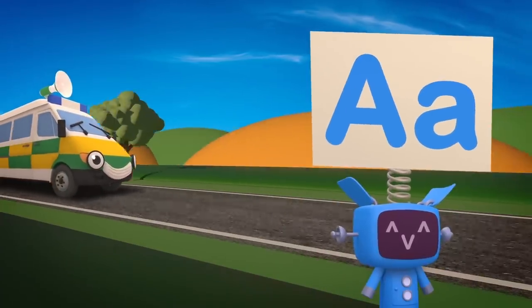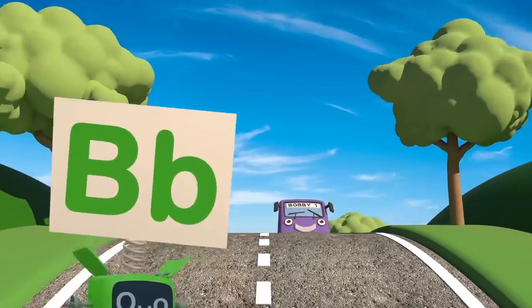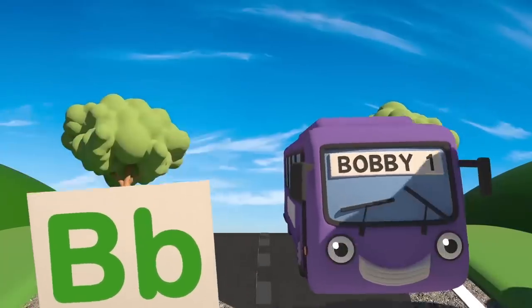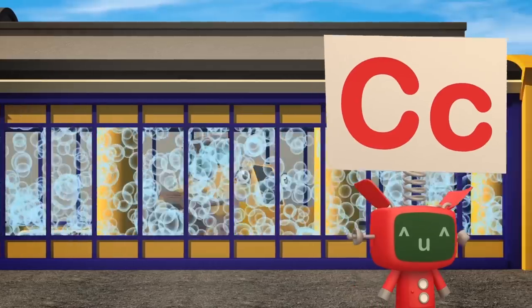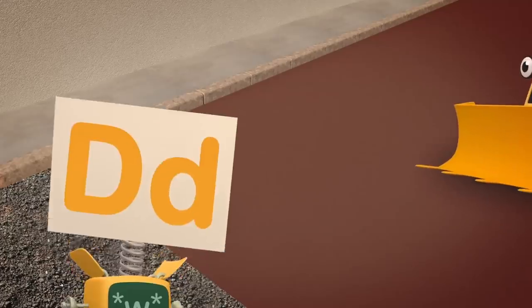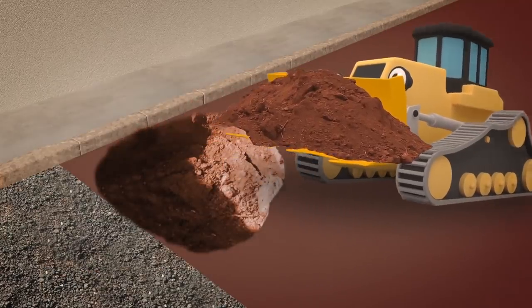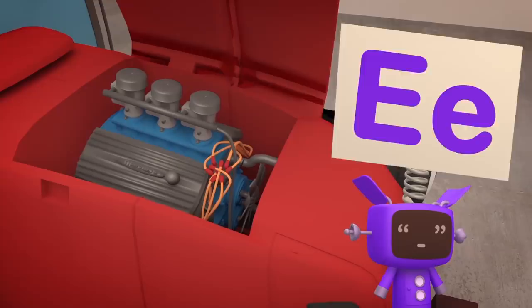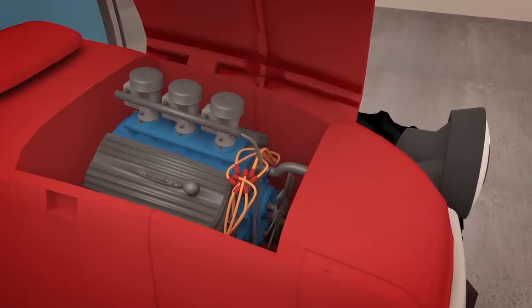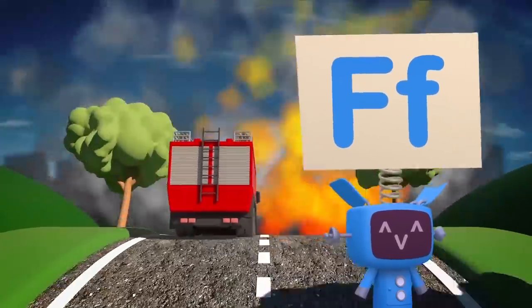A is for Amber the Ambulance — she'll help if you fall down! B is for Bobby the Brilliant Bus — he'll drive everyone into town! C is for our cool car wash, to make our vehicles shiny! D is for Danny the Digger — he digs holes, huge or tiny! E is for everyone's engines, that keep their wheels turning! F is for Fiona the Fire Truck, who sprays things when they're burning!